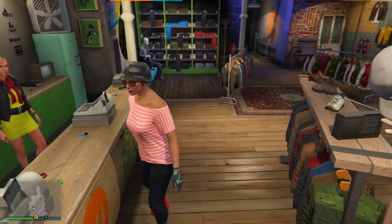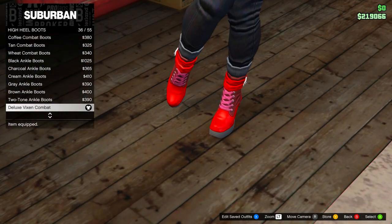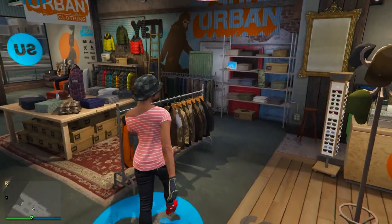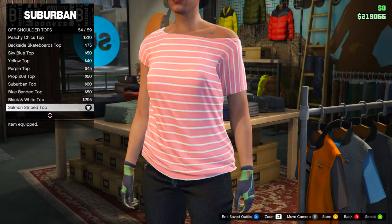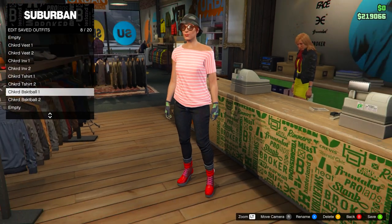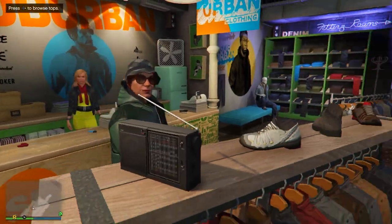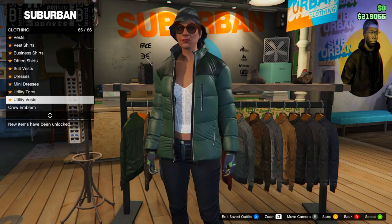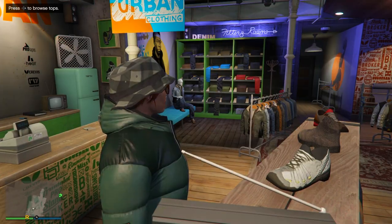For the next outfit, keep the pants and gloves the same but change the shoes and top. Go to shoes, high heel boots, and equip the Deluxe Vixen Combat Boots. Then go to tops, off shoulder tops, and select the salmon striped top. Save this in slot number eight. For the second version, keep everything the same but go to sports jackets and equip the sea green puffer jacket, then go to bustiers and equip the white lace bustier - number 17. Save this in slot number nine.